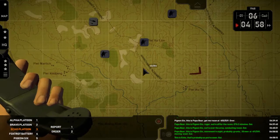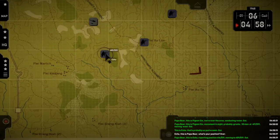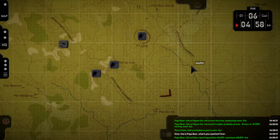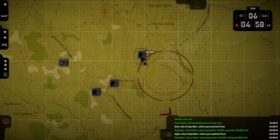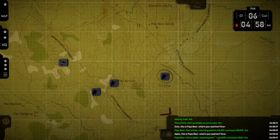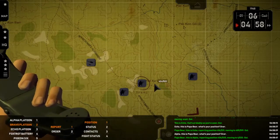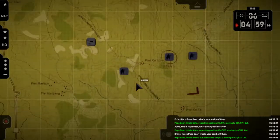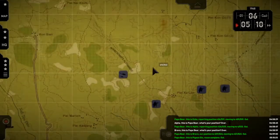Echo — position. Over. Papa Bear, this is Echo — reporting position 4-1-6-5-5-1-9, moving to 4-0-9-5-5-1-9. Out. Alpha — position. Over. Papa Bear, this is Alpha — reporting position 4-3-6-5-5-2-5, moving to 4-5-5-5-3. Papa Bear, this is Bravo — position is 4-2-9-5-5-2-4, moving to 4-2-1-5-5. Papa Bear, this is Pigeon Six — recon complete. Out.